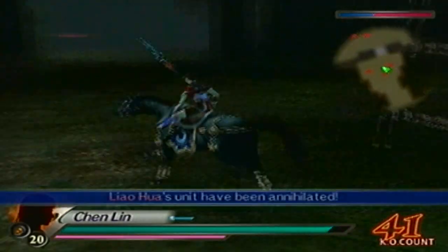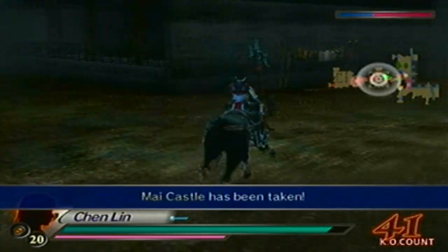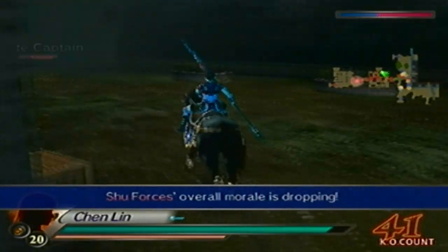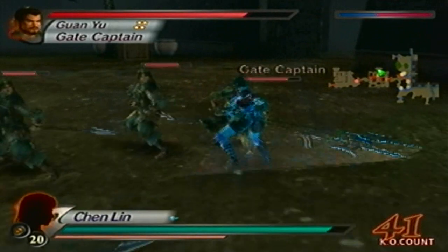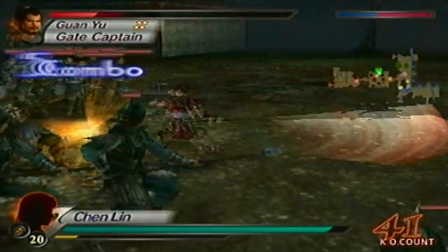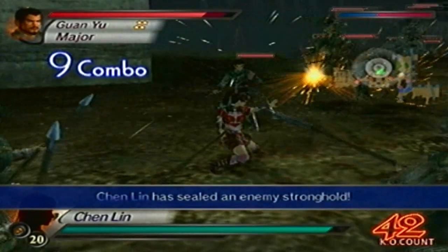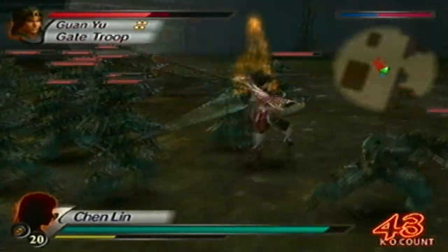Now I'll have my bodyguards follow me. I'll secure this gate first since I'm right here. As I said before, you need to make sure you get the 50 KOs after you secure the second gate. But I still need to defeat one more officer, so I have a few more KOs I can work with right now.